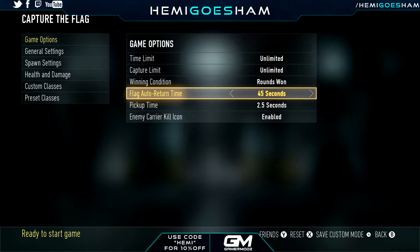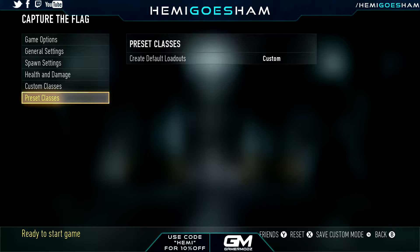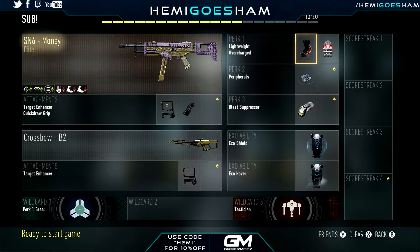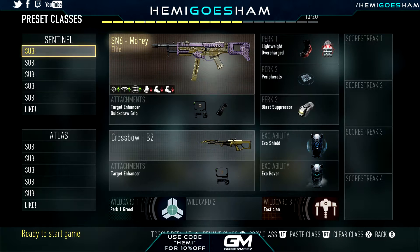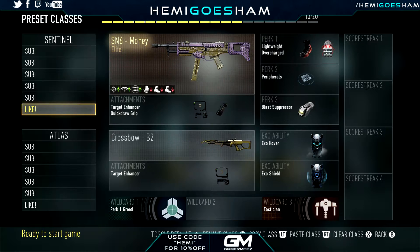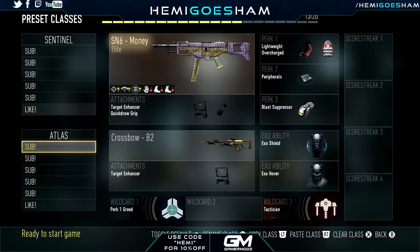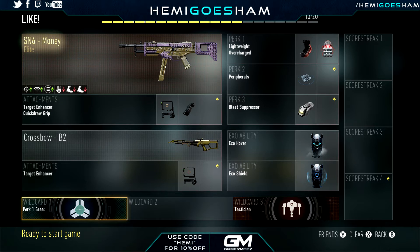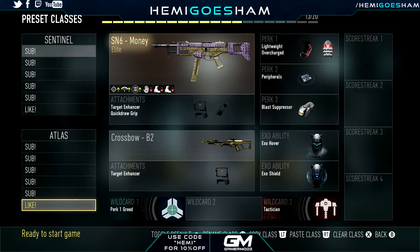It's a pretty simple glitch — pretty sure anyone can do this. After that, change your preset classes. You want to make sure you just need to change the exo abilities. You need to have two exo abilities set up like this: the first one should be exo shield and the second one should be exo hover. It has to be like this or the glitch will not work. Then make another class — the last class in that section — and just switch it around: exo hover first and exo shield second. You want to do this for both teams.